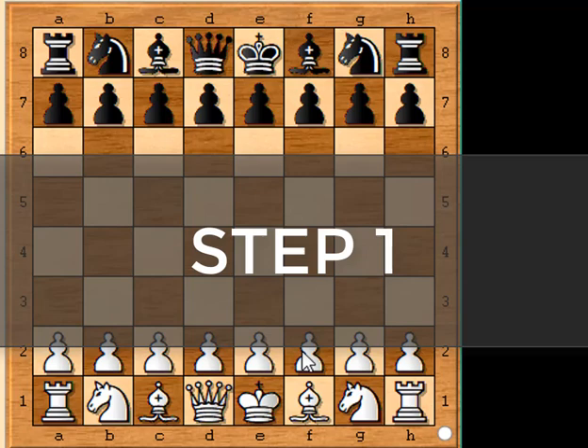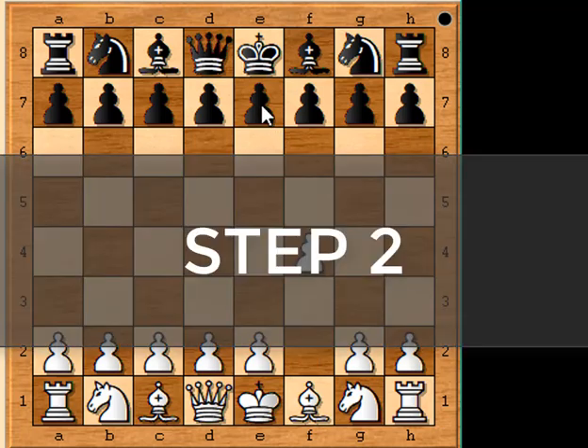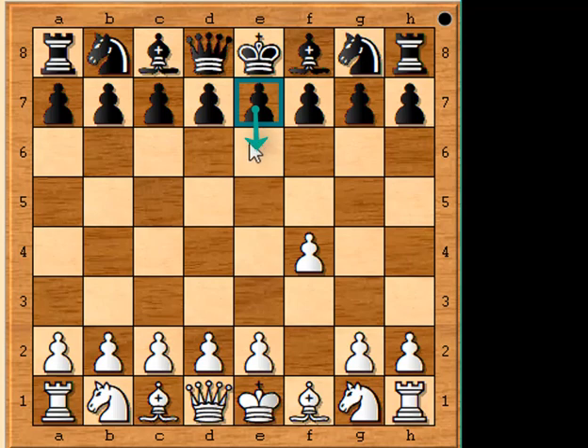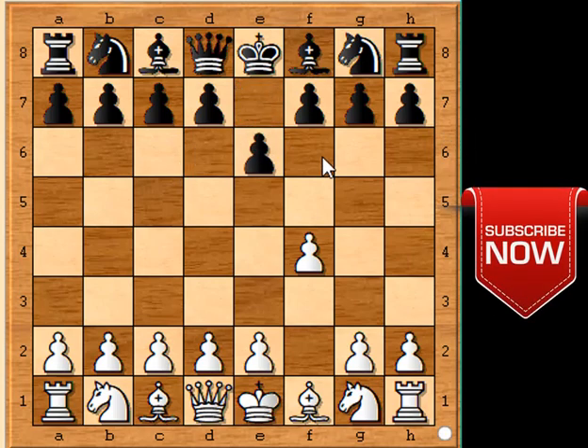Step 1: Your opponent will open up by moving his pawn to f4, which opens up the king's diagonal and exposes a weakness. Step 2: You need to move your pawn to e6 in order to make space for the queen and bishop to move.